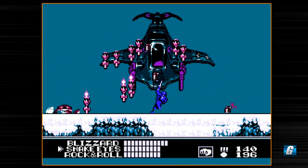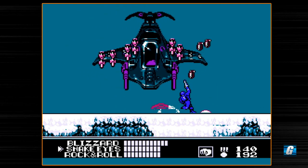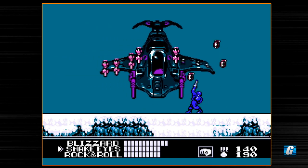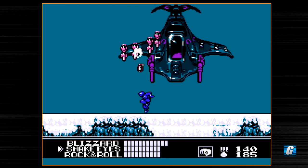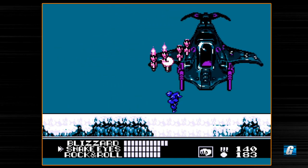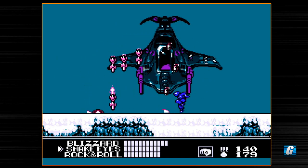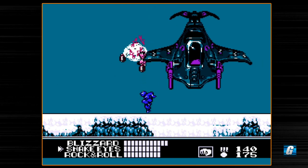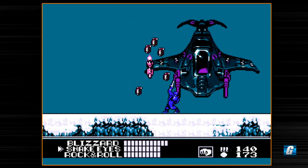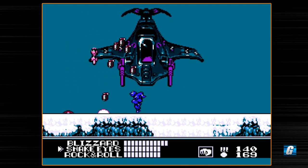Here's another mechanic I haven't explained. If you switch to your melee attack — your sword, punch, or whatever — and press up and attack, you'll actually toss out grenades. What's great about the grenades is that they actually do pretty decent damage, and they're unlimited. It's like Snake Eyes' projectile, except it works for every character. Just press up and attack. This is an ideal boss to use grenades on.